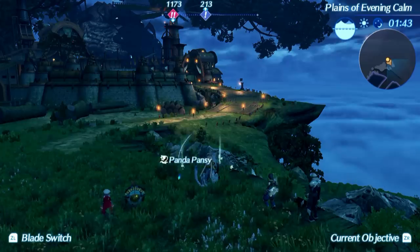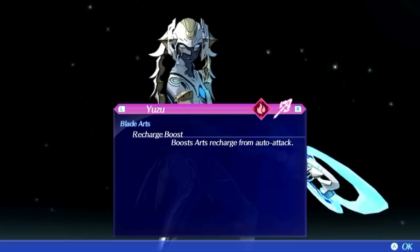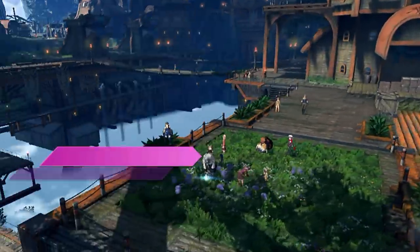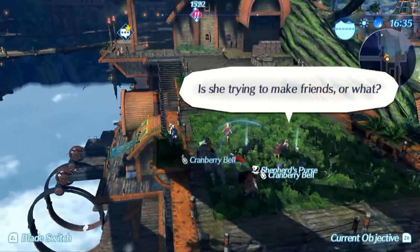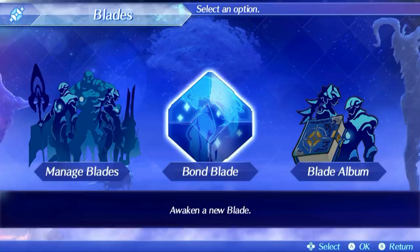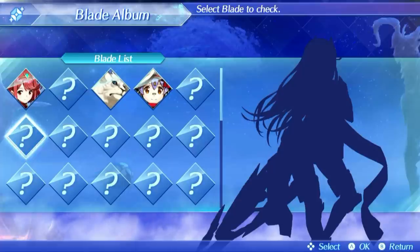More about the blades — they have different element types, but it's not too important to keep track of that. What I find important, as a tip from me, is to look out for the field abilities of each blade. Some blades have a herbalism trait as a field ability, or you will gather more or better minerals when you are out collecting stuff. Some blades are useful when you are just farming and collecting. You can also collect blades in the blade album, where you can see the silhouettes of blades you don't have yet — so you can try and collect them all.